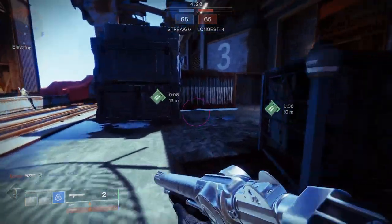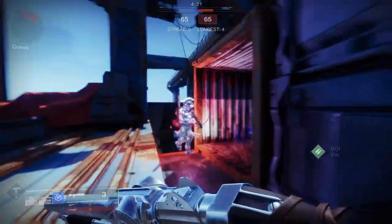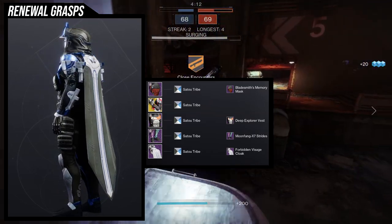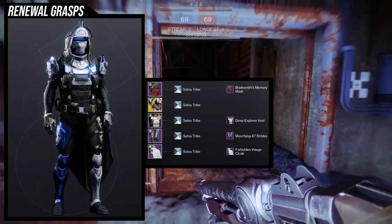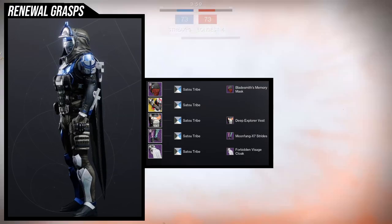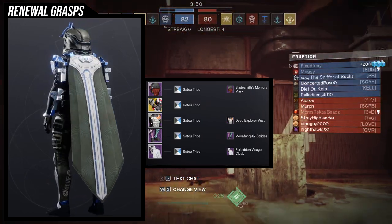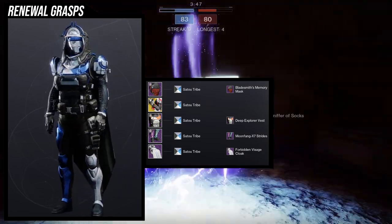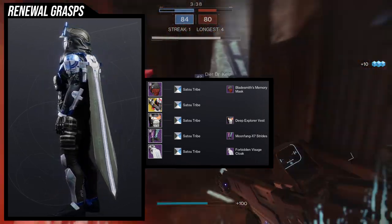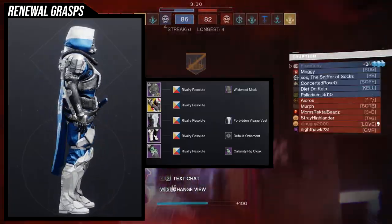For the example sets, I'm going to be real with you guys — this exotic has just stumped me, there's a lot of things about it that really frustrated me. The first thing is the fact that the pauldrons are just so small. From Deep Explorer Vest I think the chest piece is a little too big for the arms, though I do like the Bladesmith Memory Mask helmet. I don't like that Moon Fangs' asymmetry doesn't work well since the arms are symmetrical — you're definitely going to want symmetrical boots. For the cloak, Forbidden Visage was an easy choice — it's one of my favorite cloaks in the game. But overall I don't think this is my best work.